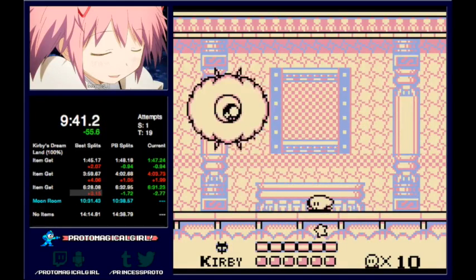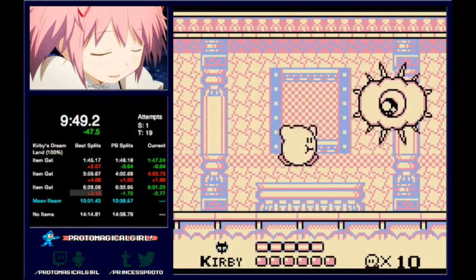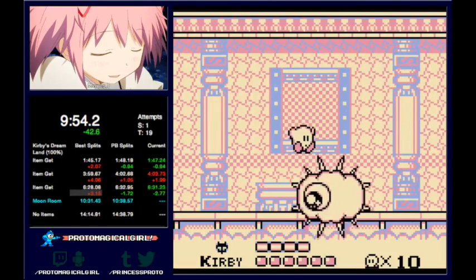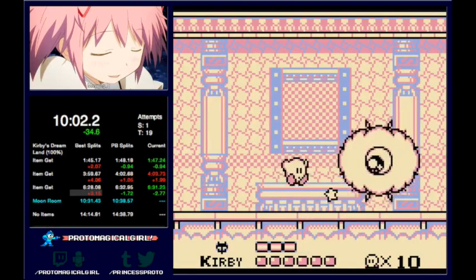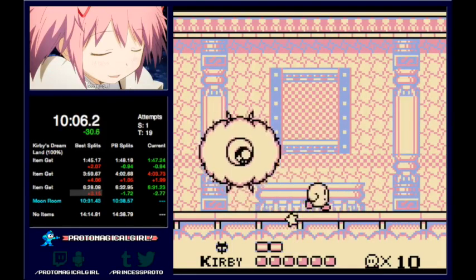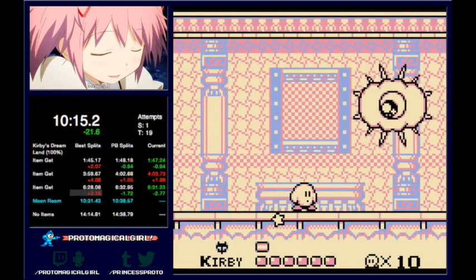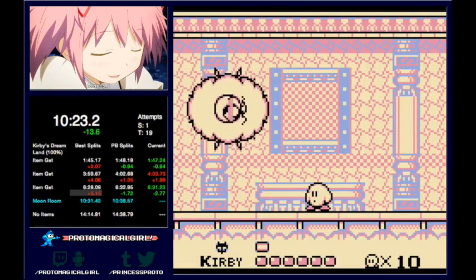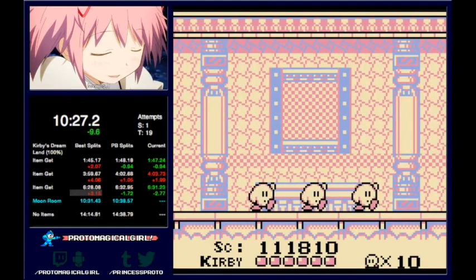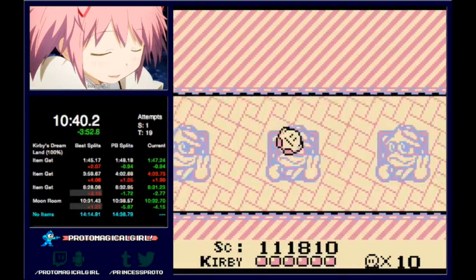This is Cracko. KDL speedrunners hate Cracko because his pattern is entirely random, unfortunately. You just have to react on the fly to what he's doing and pray he's kind. You can nail him right in the face — you can actually do that even if he's not on his last hit, you can hit him and then jump right over him. I usually do that a lot, especially if he's going to swoop after he drops a Waddle Dee. It looks really cool, it's not insanely hard, but it makes for an exciting boss fight.